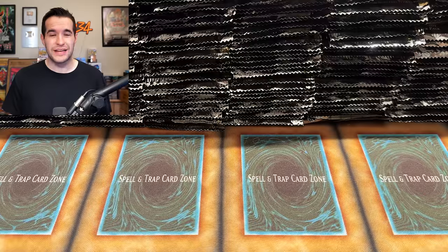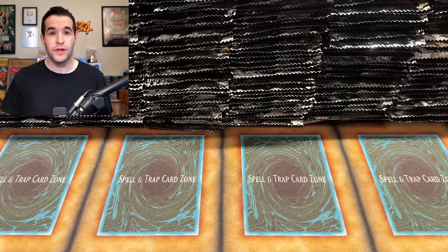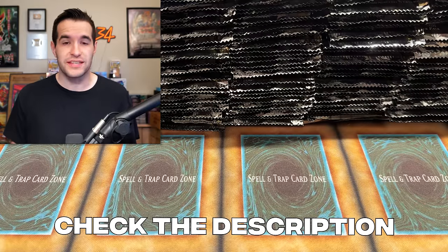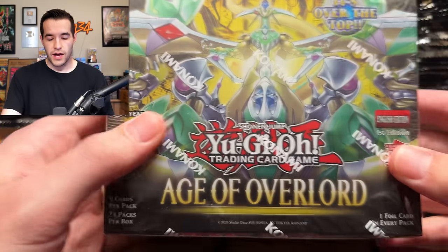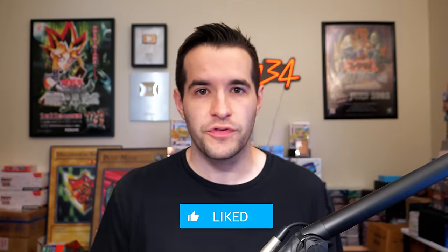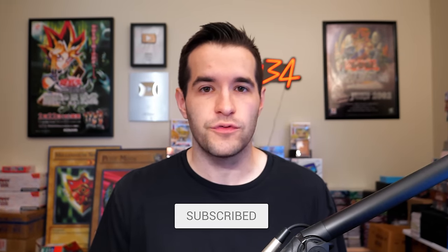Before we get started, I want to remind you guys I do have an affiliate link with this set. So if you like the set and want to buy some, check out my affiliate link down below. There's also a 5% discount code with Staciato. And before we get into the opening, we have a giveaway — I'll be giving away a booster box of Age of Overlord. All you have to do is like the video, be subscribed, turn on notifications, and let me know your favorite card in Age of Overlord or your favorite card we pull. And what quarter century rare should we pull in this video?